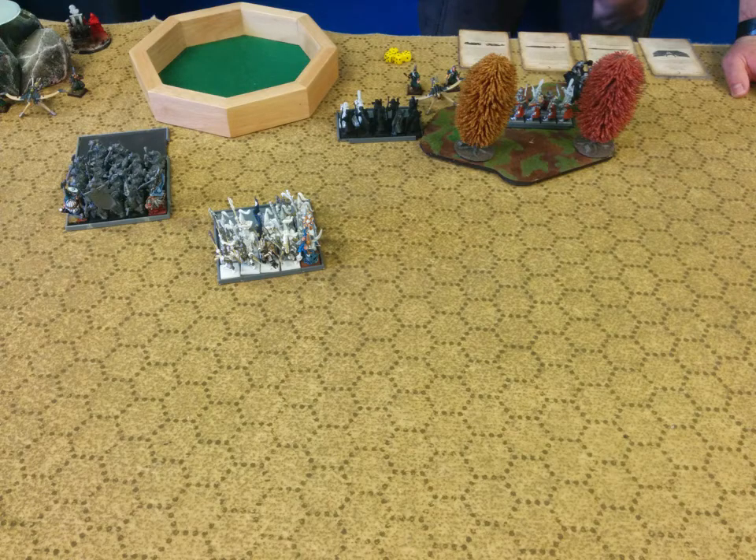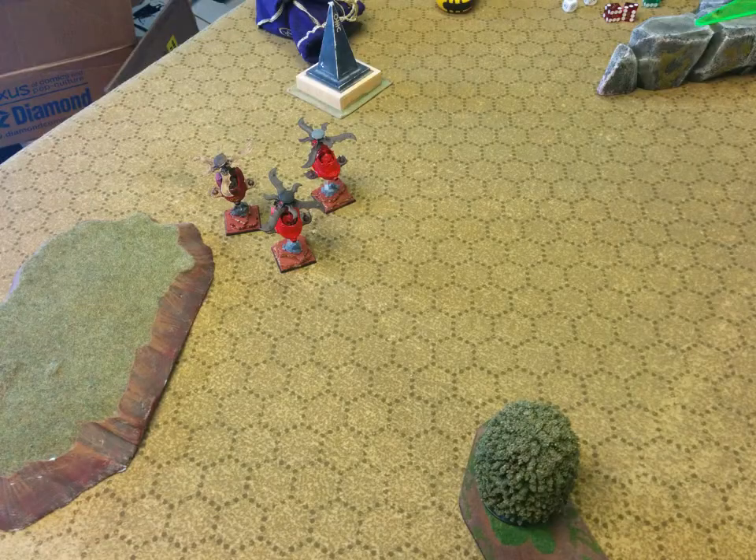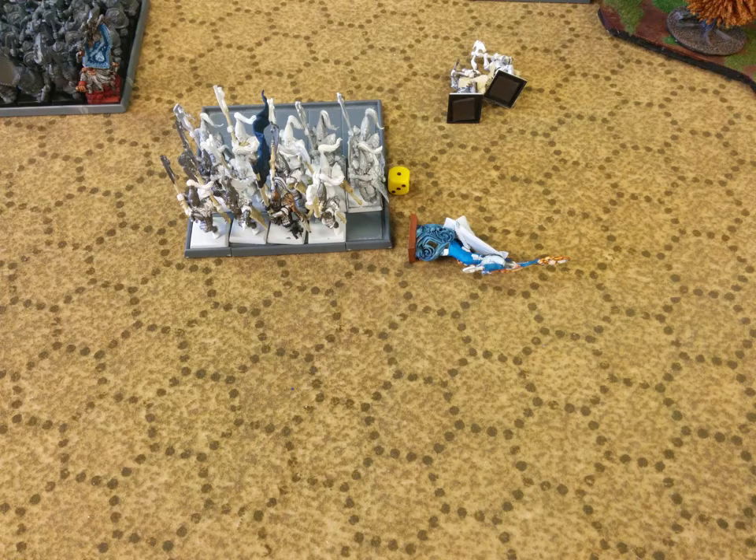Turn one: our opponents get the first turn even though we have the plus one. In movement they just move the blocks up a little and the gyrocopters come flying around on the side. Magic was six to six — everything they rolled was dispelled, and then the last spell cast was Drain Magic, which was rolled double sixes irresistibly with a miscast four. So two White Lions die and their level four falls down the hole on turn one without having accomplished anything, except maybe giving them a six-up ward for a turn. She's dead — or he's dead.